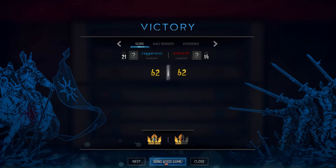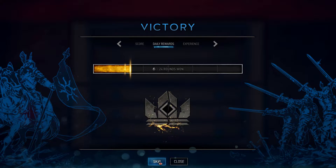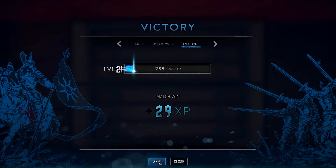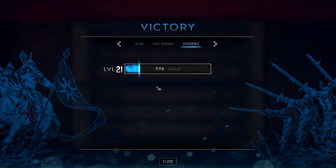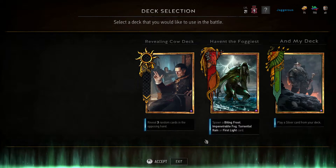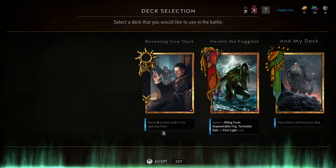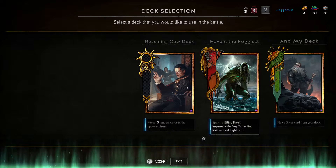That was a self-harming Skellige deck. Normally they don't go so heavy on one round because Skellige in the next round gains strength on all their units, and the subsequent round even more — the second and third rounds are where they really excel. He had Yennefer and didn't play her — he definitely should have played that early on to utilize it in the round. We played her halfway through the round which was suboptimal, and we still managed to win. That is the Revealing Cow Deck.